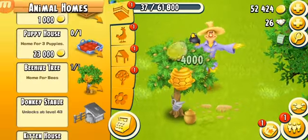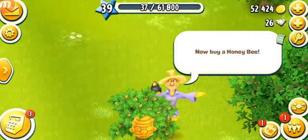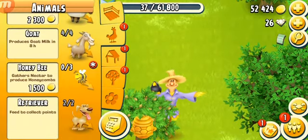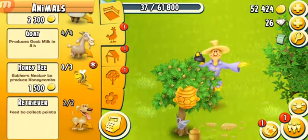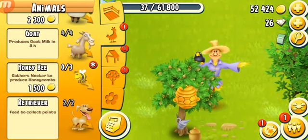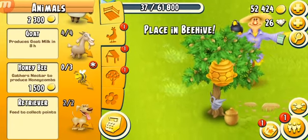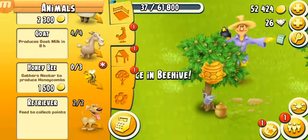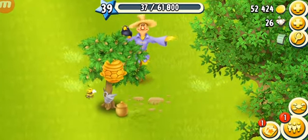Look at the small beehive tree! Now buy a honeybee — so we go to the animal section and buy a bee. I can get three bees and they're gonna cost me 1,500 coins each, which is kind of expensive. It says: place it in the beehive. So we're supposed to place them in the beehive. Look at that sweet honey!